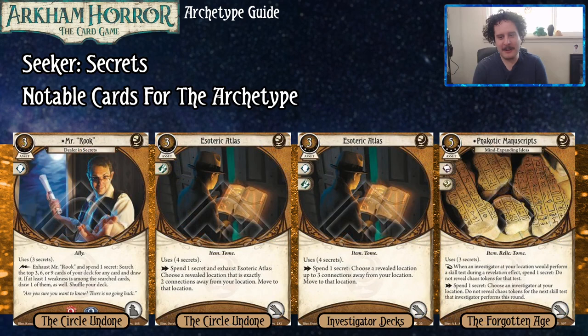These are assets that use Secrets to do things. Mr. Rook, as a Lightning Bolt, lets you search the top three, six, or nine cards of your deck — and if you're not searching nine cards, you're a cowardly baby. You draw one of them, and if at least one revealed card is a weakness, you have to draw that too, then shuffle your deck. This has nice synergy with Dying Revelation, where finding it among searched cards can put a Secret back, making his search effectively free.